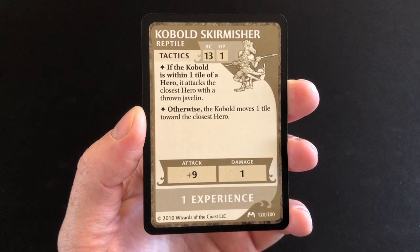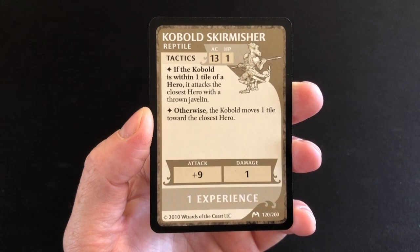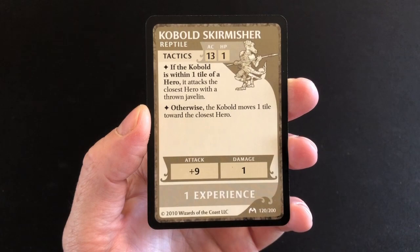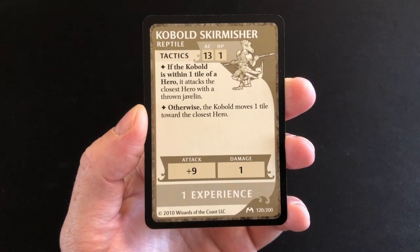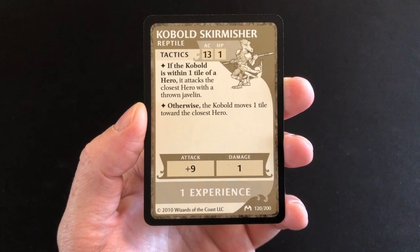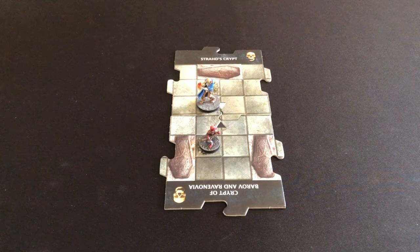We've drawn a Kobold Skirmisher — obviously sitting there guarding the prisoner. The card shows armor class 13, one hit point, a plus nine attack modifier, and one damage on a hit. There's also a tactic section: you step through it like a little computer program and it tells you exactly how to move and attack with the monsters. Our kobold stands on the bone pile in the newly explored tile, which completes the exploration phase.